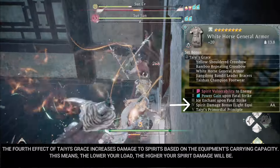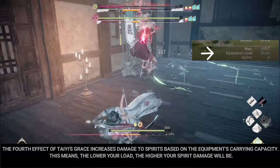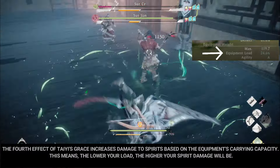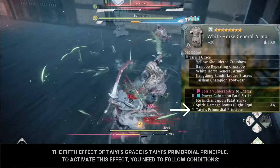The fourth effect of Tai's Grace increases damage to spirits based on the equipment's carrying capacity. This means the lower your load, the higher your spirit damage will be. The fifth effect of Tai's Grace is Tai's Primordial Principle.